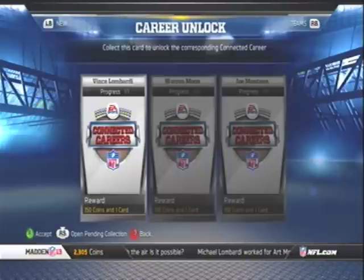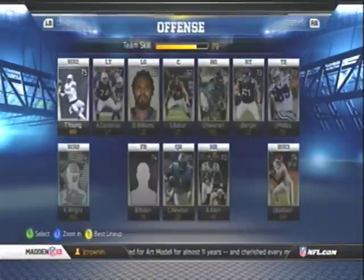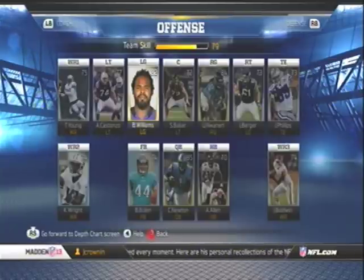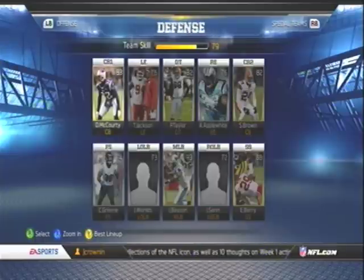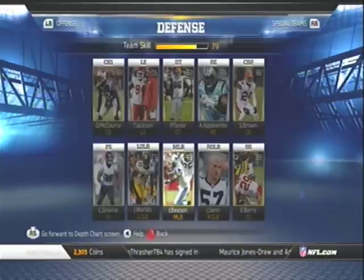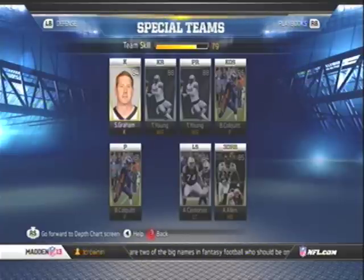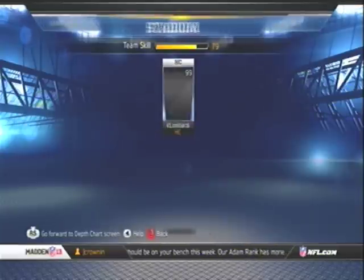My starting lineup: Cam Newton at quarterback, Titus Young, Kendall Wright, and John Baldwin at receiver. I have a couple of good guys on the offensive line — Williams and another guy whose name I still can't pronounce. On defense, my pride squad: McCourty and Brown at cornerback, Rogers-Cromartie coming off the bench, Eric Berry, John Beason, Phil Taylor, Appleton, Jackson, and Green. Special teams: Grams as kicker, Colquitt as punter, Titus Young as kick returner.